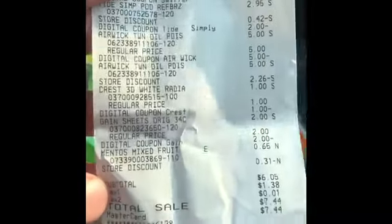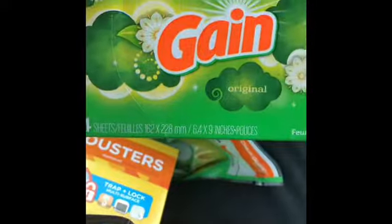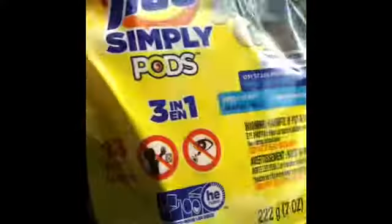Gain dryer sheets are $2, clip the $2 off making those free. Your subtotal would be $6.05. This is a deal I kind of came up with in store because they were out of some items — out of the Palmolive and something else — so I just threw this together on the spot. Grab the Crest in the dollar section, grab the 34-count dryer sheets and Gain fling in the detergent section, grab Tide Simply 13-count, grab two Air Wicks, the Swiffer duster, and the Mentos.